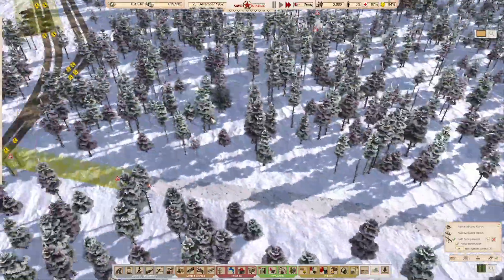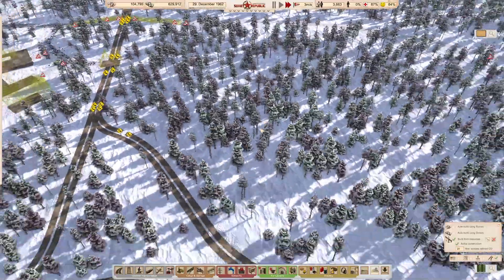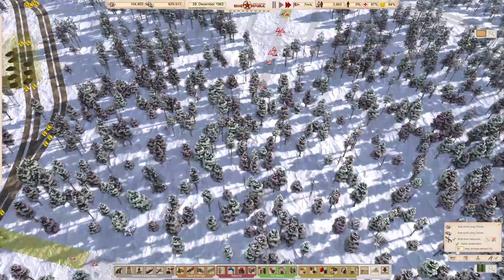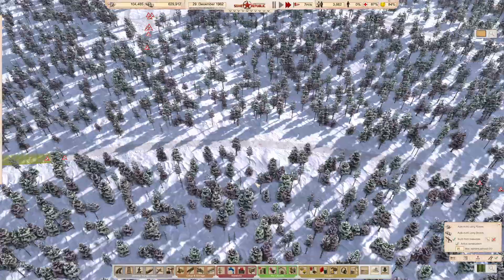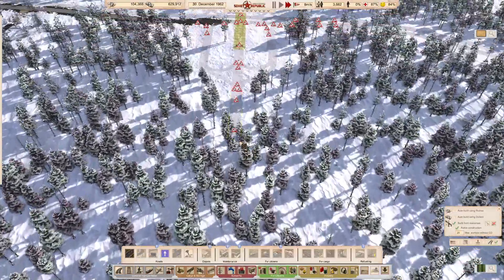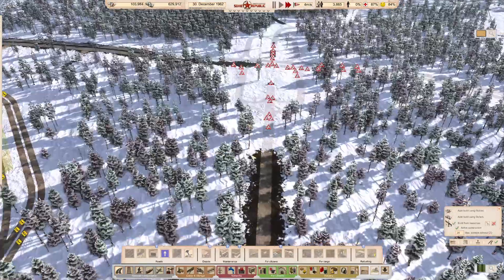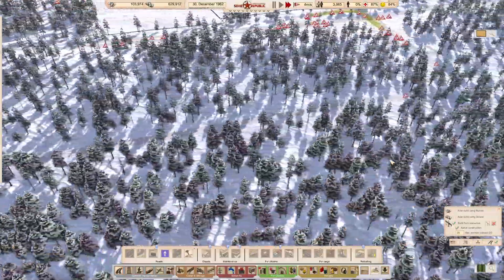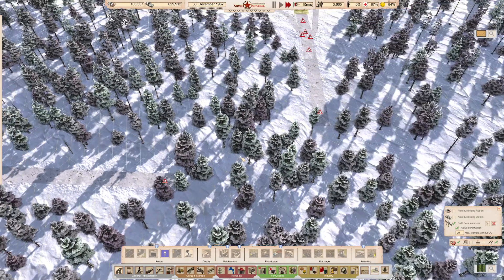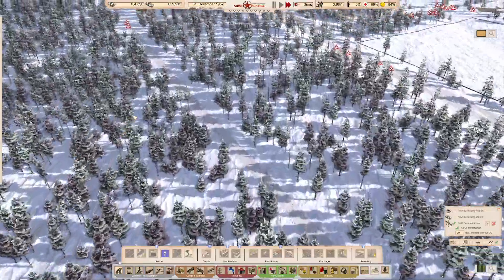Oh yeah, the roundabout — where were we building it? So for here: we've got a road coming off there, coming down here, got this road coming down to here. We need that connected to give access down into here, and then I was going to build a roundabout here. I think if I switch the grid on we won't see it — I think I'm going to leave this to the spring so that we can actually see the grid against the background.